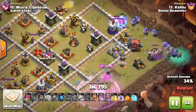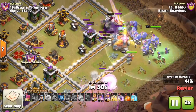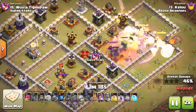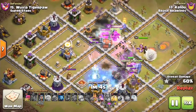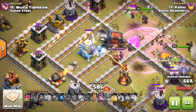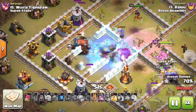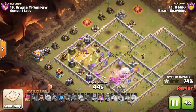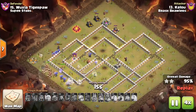A few ice golems being used as part of the kill squad here. The first one dies and freezes that wizard tower. The other moves in with the rest of the kill squad. This ice golem is actually going to push all the way to the eagle and ends up freezing the defensive king — it's right there next to the wall wrecker, and then the king locks on and destroys it. That's a nice freeze effect on the king and on what was left of the eagle. The ice golem will sometimes break at good moments, sometimes not, but out in front as your troops enter, it does a great job freezing the defensive CC troops.